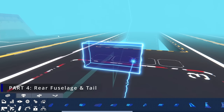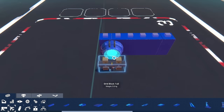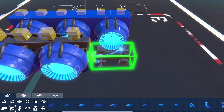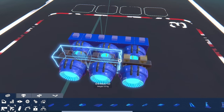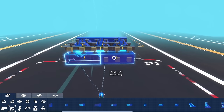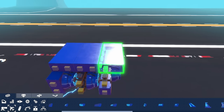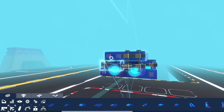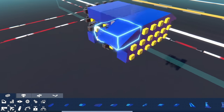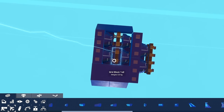On to the rear fuselage and tail. We're going to add even more engines inside because we want this thing as fast as possible. Using a combination of grids and space thrusters again, we build up the frame. Notice how I'm tailing off into just two engines at the back, because we have a cool plan — we're actually going to make a thrust vectoring exhaust.